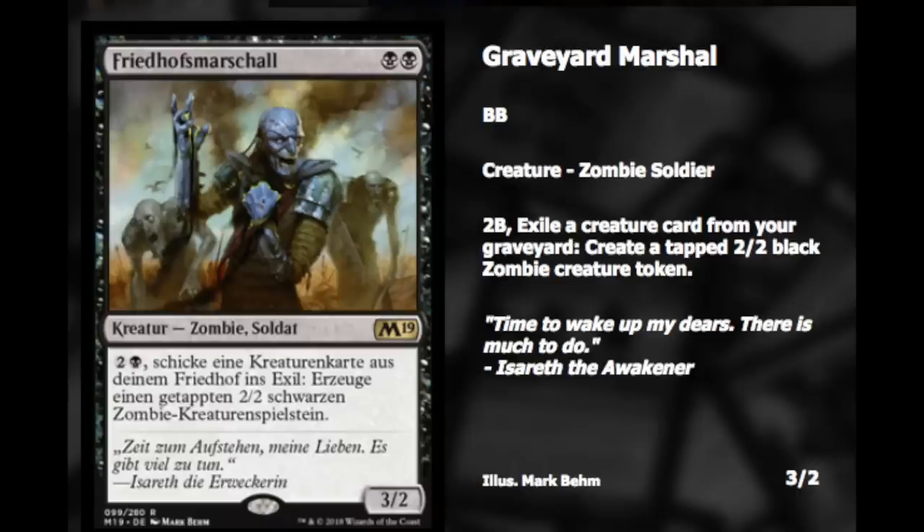Don't sleep on pirates. If you want to know what to pick up right now for EDH, it's pirates and knights — they're really pushing knights. That knight card is one of the most powerful: it's one double white, a 2/2 that gives all knights +1/+1 and indestructibility. That tells you how powerful it is compared to the six-mana version, which is much weaker.